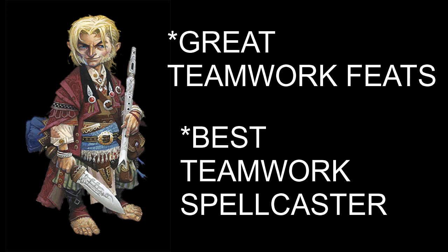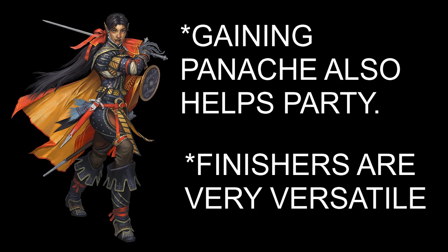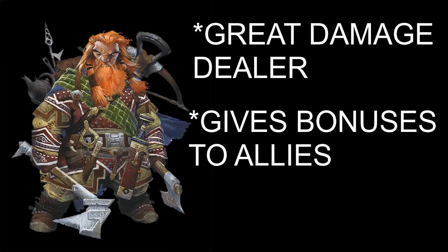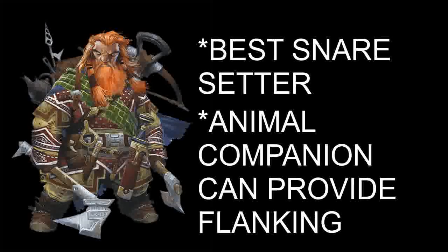Next is the Swashbuckler. I give them an 8.5 out of 10. Almost all the ways that a Swashbuckler can gain panache also help the party. Also, the Swashbuckler has incredible teamwork feats, especially the finishers — it outpaces Bard in versatility on the finishers, and that's saying a lot. The Ranger also gets an 8.5 out of 10. Not only is the Ranger a great damage dealer, but it can also give bonuses to their allies, whether it's their Hunter's Edge bonus or just static bonuses when they identify monsters. Also, if you know when an encounter is coming, they're the best snare setter in the game. Their animal companions can even help flank, whether it's with you or your party members.